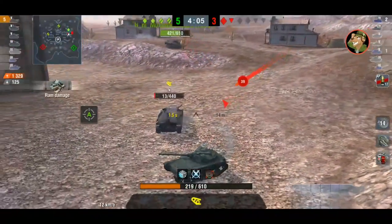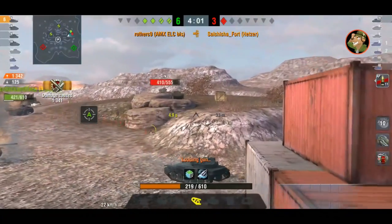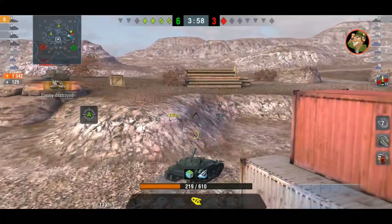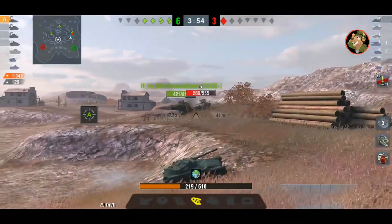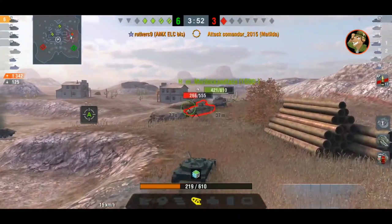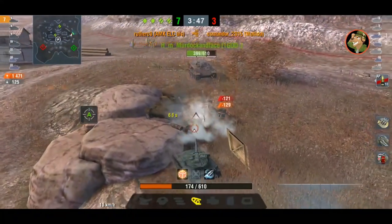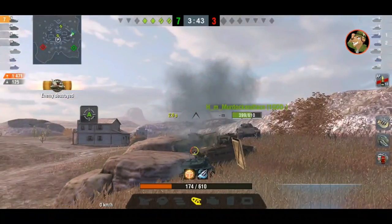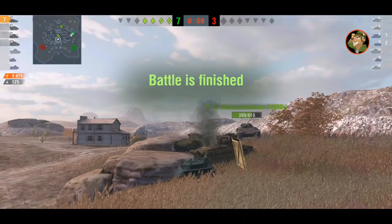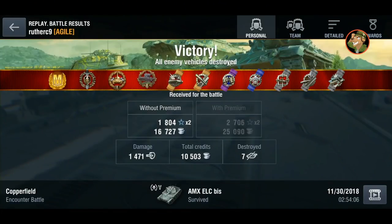He gets the kill on the Hetzer and now all he wants is that last kill on the Matilda. Please don't kill him Panzer 4D or Leopard — he's waiting for it, waiting for it. Still — yeah, 128, let's go! Seven kills, 1471 damage, 125 blocked, and a nice mastery badge as well for Brother C9 in the AMX ELC BIS.